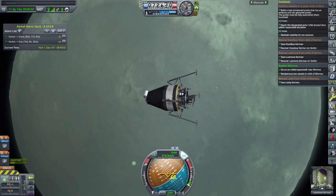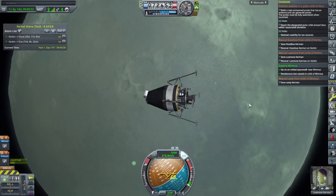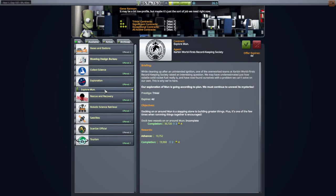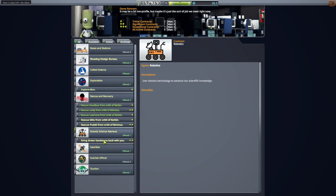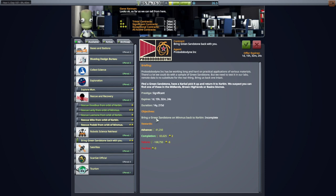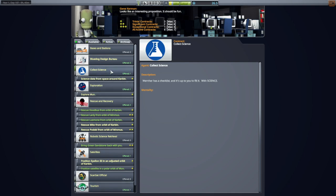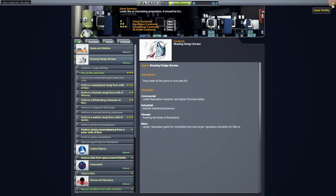Now we have to land somewhere. Let's take a look at the contracts we have available — of course, we have to keep in mind that some require a new vessel. We have a rescue Kerbal from Minmus we still have to do. Bring a green sandstone on Minmus back to Kerbin — well, it doesn't require a new vessel. Find one in Midlands, Brown Highlands, or Basin biome. Well, we can try it, but that's probably more mass. We'll watch out. We'll try for a green sandstone, but no guarantees.